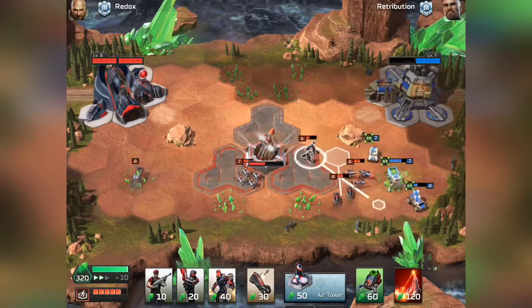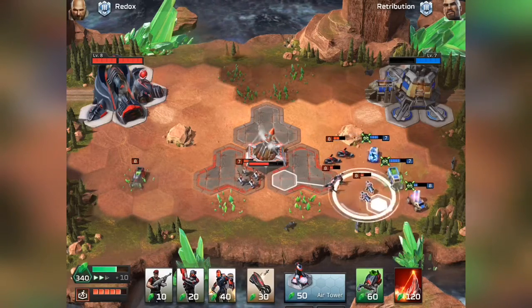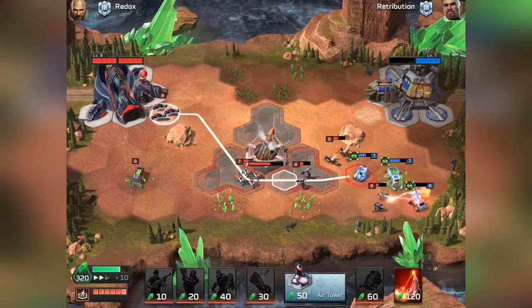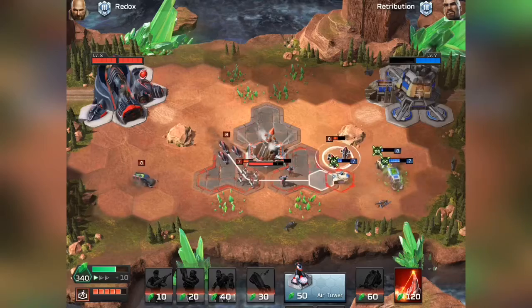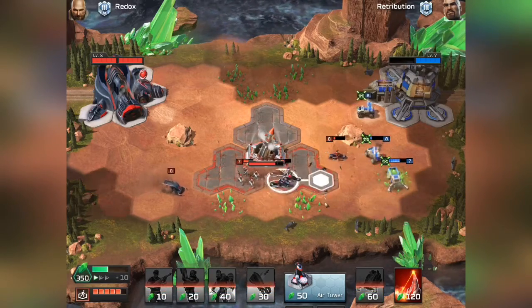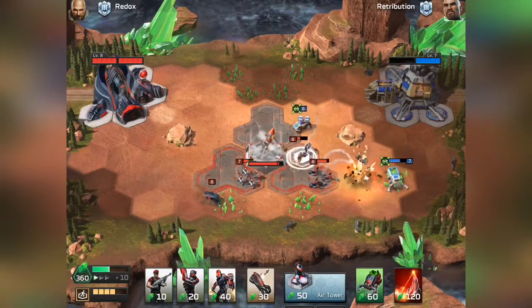We're going to shift our units around — he's boosted up his guy. Just try to micro away your guys if you can, if you're not going to win the fight. I could use the Obelisk of Light